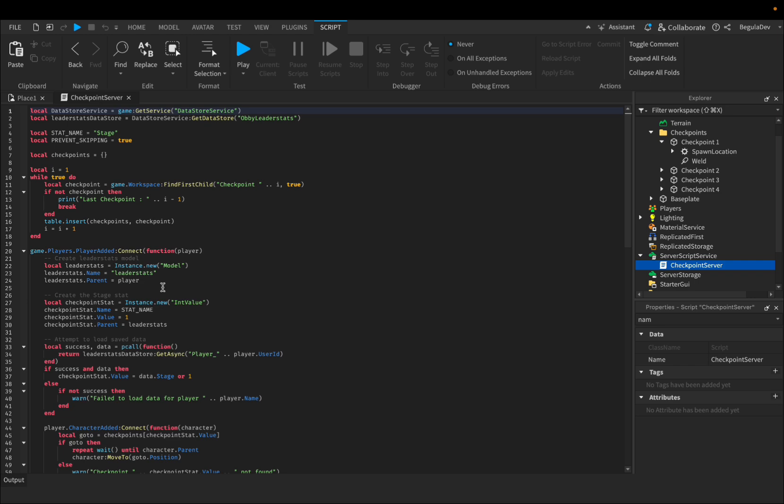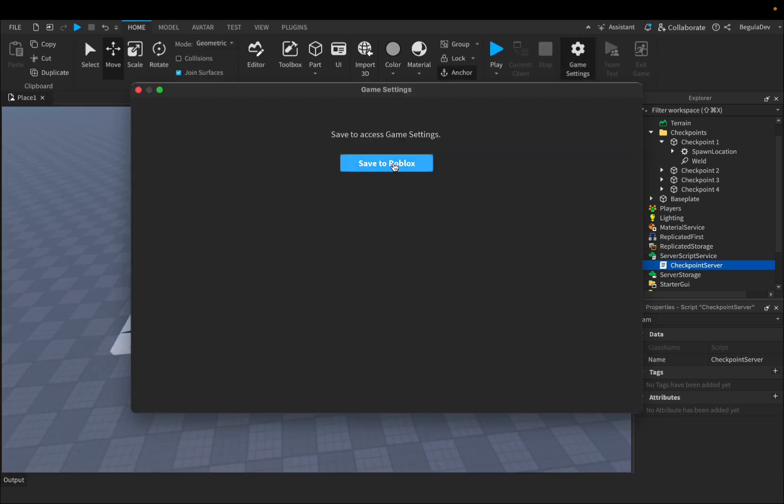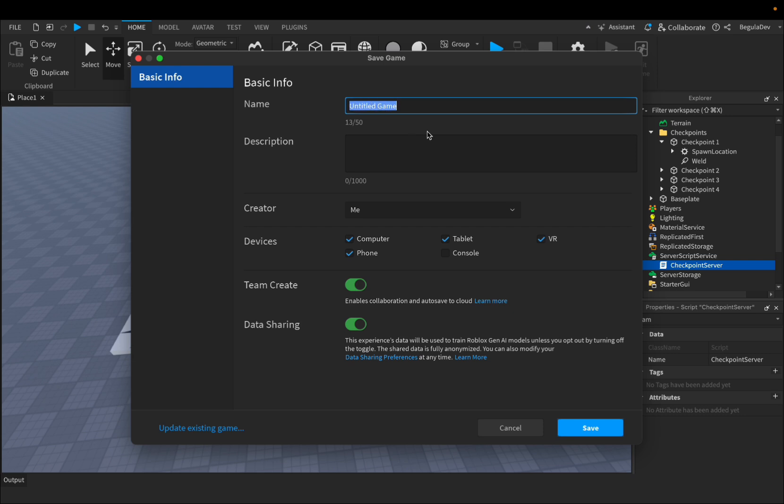Now, because we are done with the script, we can close it. We have to go to Game Settings and publish the game to Roblox. Let's change the name to 'Saving Checkpoints System'.